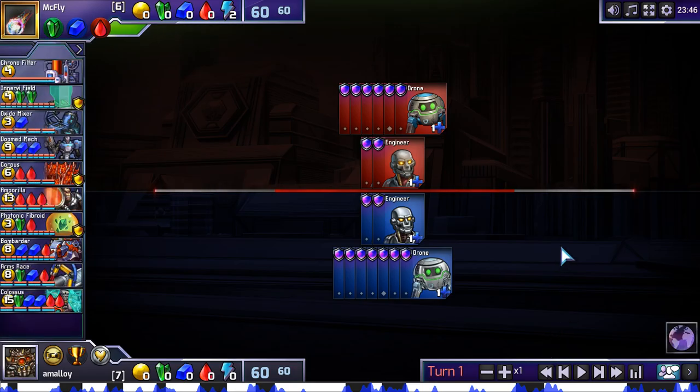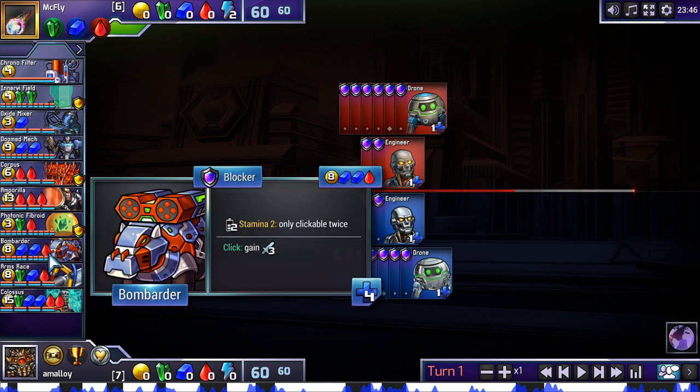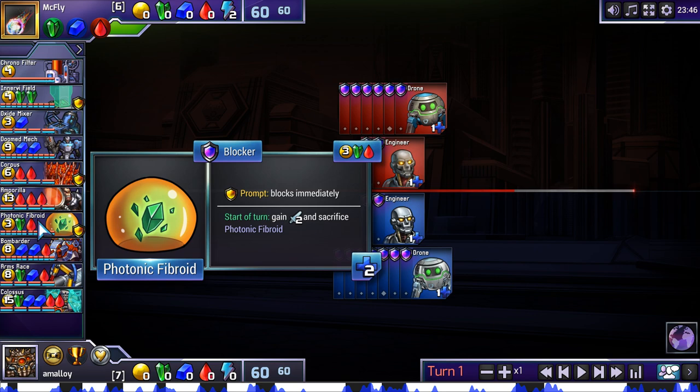This last game we're gonna watch is against the same player, and it contains the final new unit released in this latest patch, plus Bombarder again, which has been in like every game. This is Photonic Fibroid. It costs 3 green-red. It's a prompt blocker with 2 health, and it sacrifices itself for 2 damage at the beginning of your turn. There are a lot of ways you can use this unit — you can play it kind of like a Protoplasm: use it as your absorber and then attack with it. That's a very high aggression way to play — you're not actually absorbing on anything, you're just getting extra attack instead of extra health. Even more so because it's 2 damage right away. Very, very fast.